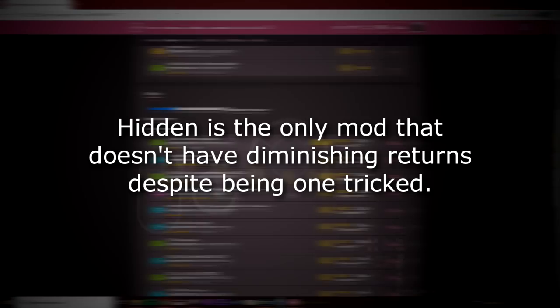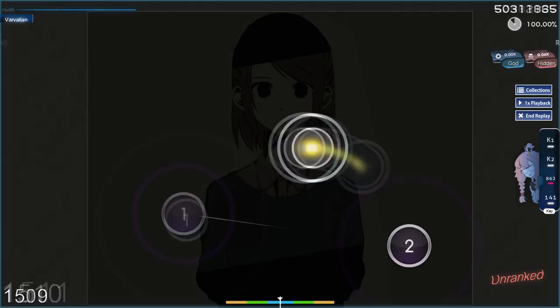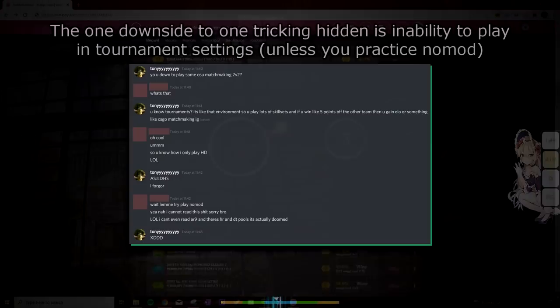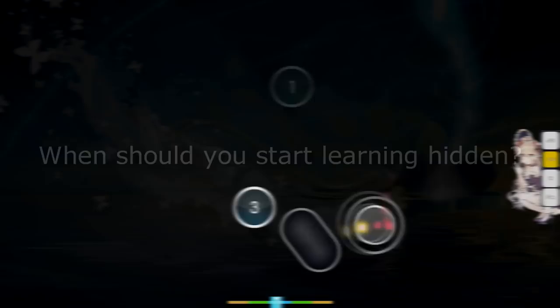This is the only mod that doesn't have diminishing returns despite being one-tricked. They don't change the difficulty values of the map and they don't change the map itself. You are still exposed to a huge variety of skills when you switch between maps — whether that's high BPM, low BPM, high AR, low AR and all the types of patterns available in the game, like bursts, streams, tech, jumps, finger control patterns and so on. The only downside is when you ever want to play in tournaments. If you haven't learned other skillsets or haven't even touched no-mod at all, then you're absolutely stuck. Otherwise, it's free PP and enjoy sniping your no-mod friends with lower accuracy.